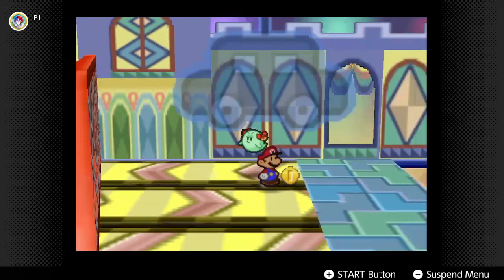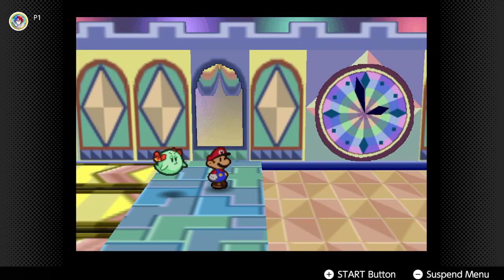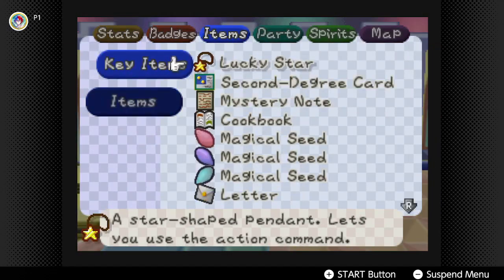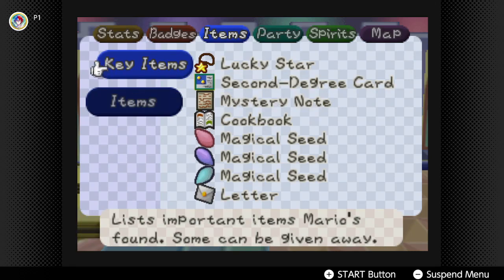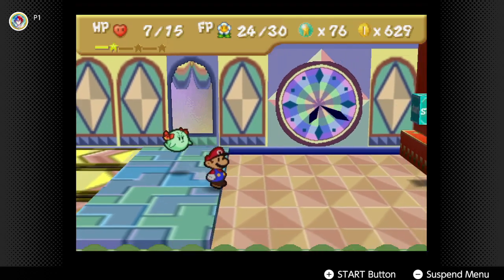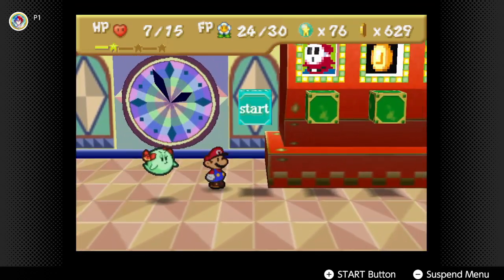It said... Mystery Note. A note written in a language that you can't read. Show it to someone who is very smart. We know someone who is very smart, but remember, his dictionary got stolen.